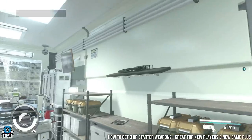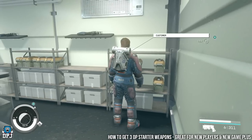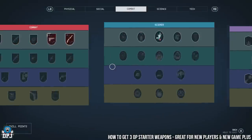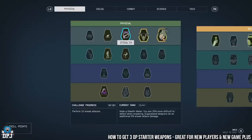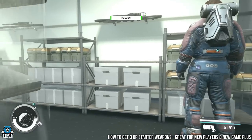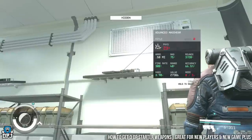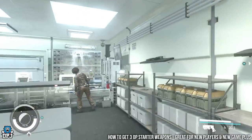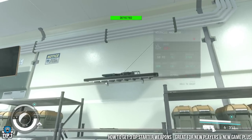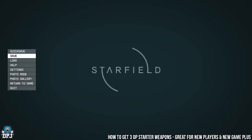Once you load back in, there's a big chance these will now be the advanced versions. Nine times out of ten it changes to an advanced version — it's crazy. Now you need to steal them without the shopkeeper or any NPCs seeing you. To help with this, you want the stealth skill — just one rank into stealth is completely fine. Crouch down; when it says 'hidden' you're good, but be careful they don't spot you. Grab one, done.